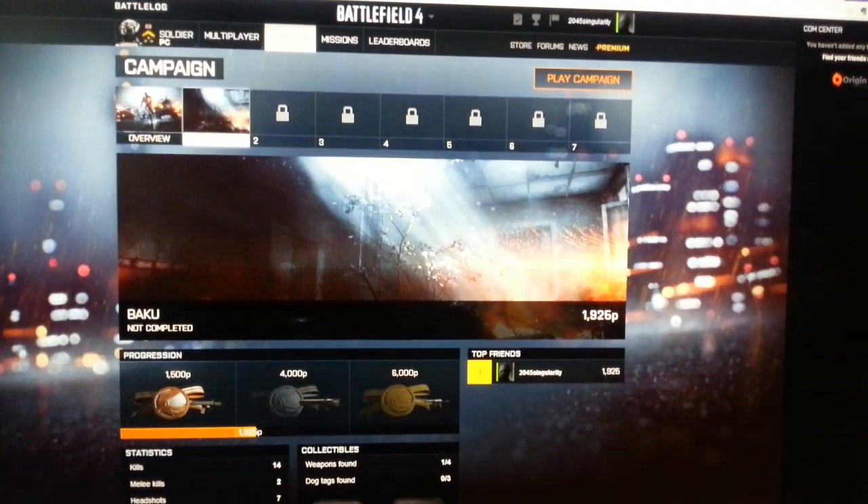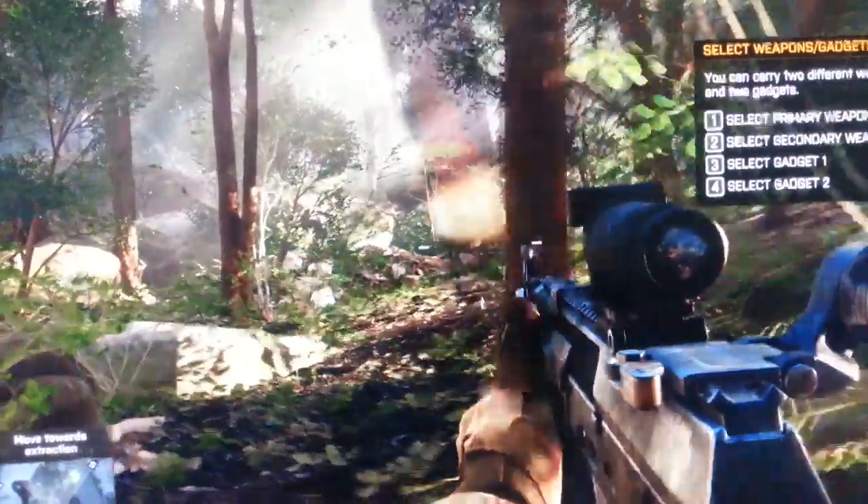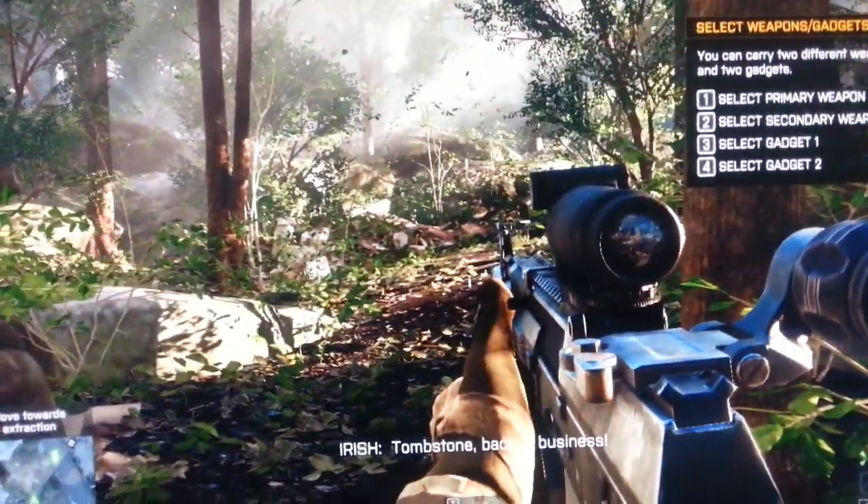I'm trying to show you the problem, which is I think my graphic card freezes on its default factory setting from Gigabyte. This is from Battlefield 4. As you can see, the screen is starting to glitch already. If I go outside where the trees are, the game crashes.